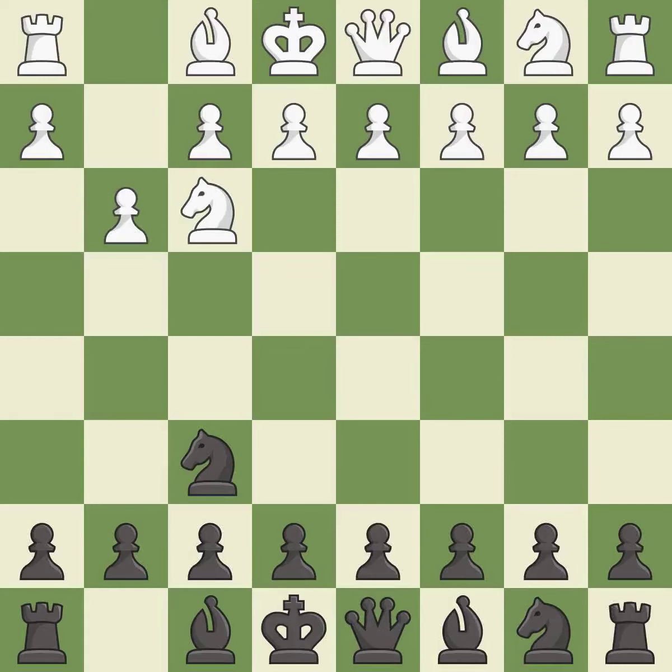G3 prepares to fianchetto the light-squared bishop to G2, where it will control the center from the long diagonal. G6 prepares to fianchetto the dark-squared bishop on G7, where it will attack the center from the long diagonal.